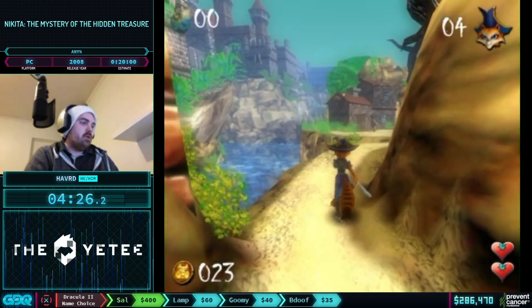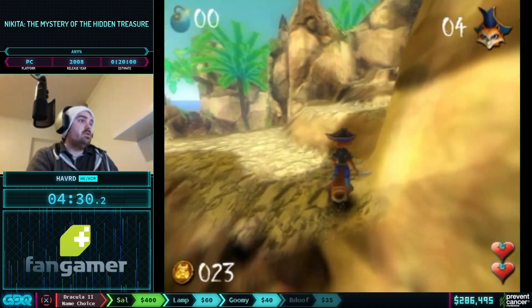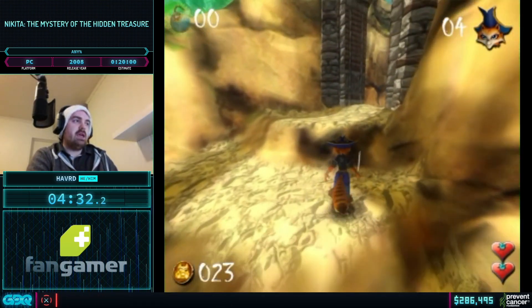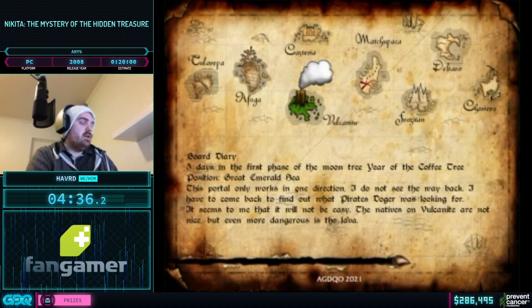Something interesting about the game: if you've heard of Captain Claw, the 2D classic — this was supposed to be Captain Claw 2, but then it wasn't. Now for the other hardest level in the game, we're going to do print screen jumping, which I tried to mention earlier.